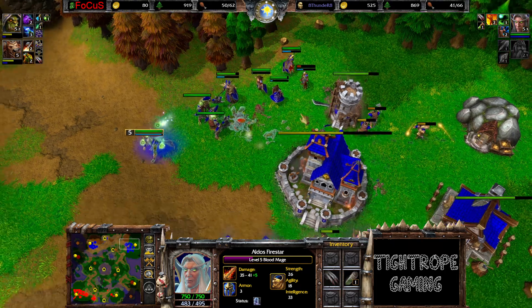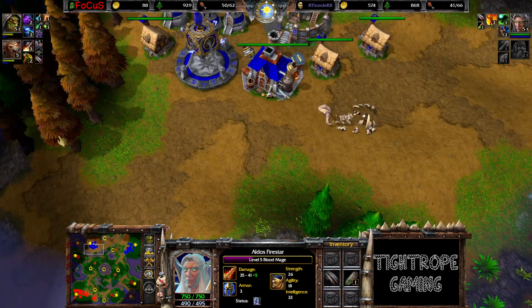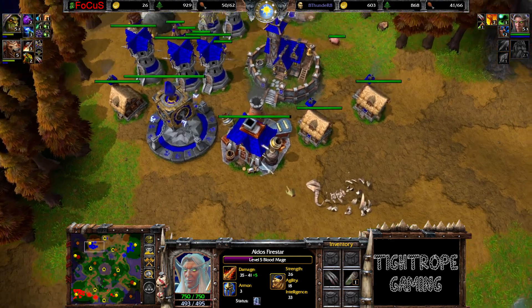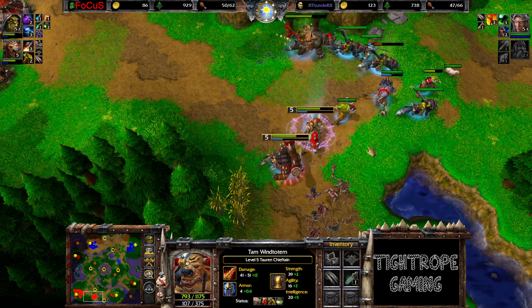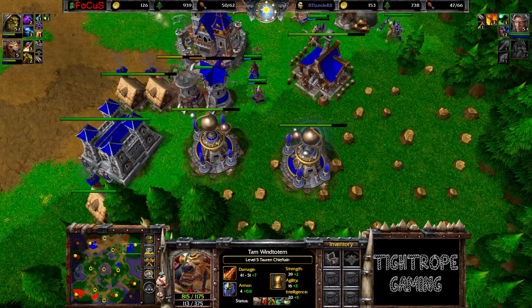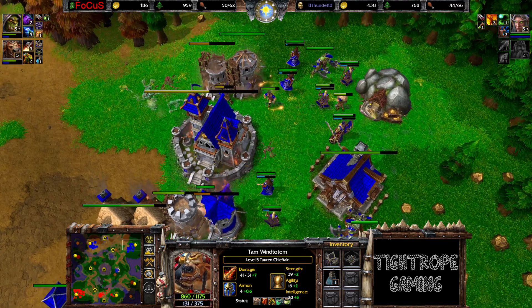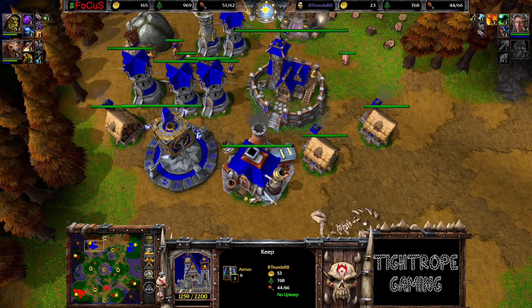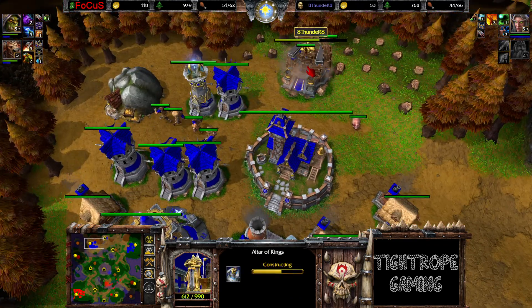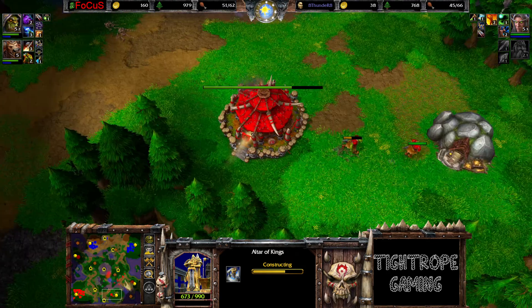Level five on the Blood Mage and he'll be looking for level six. That Phoenix is a real game changer if he can get there, but it's going to be tricky - in such a bad position at the moment. Rebuilding the towers. Only three Peasants on gold over here so slow to get things cranking again. And is indeed going for the altar rebuild now, at the expansion.